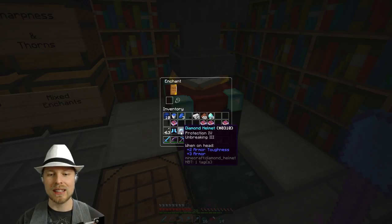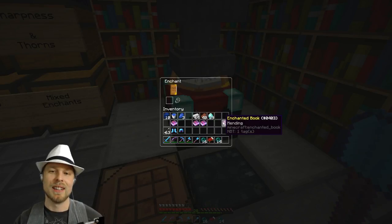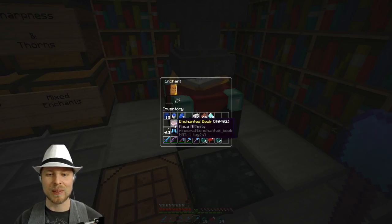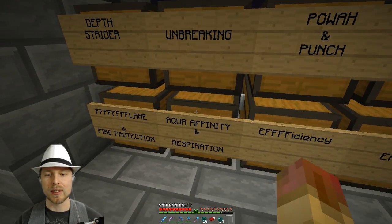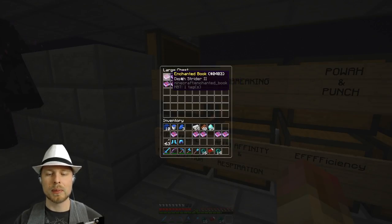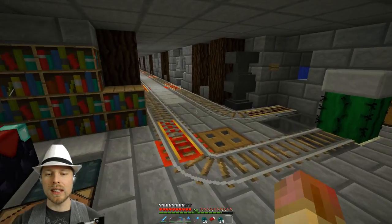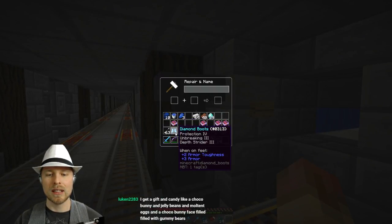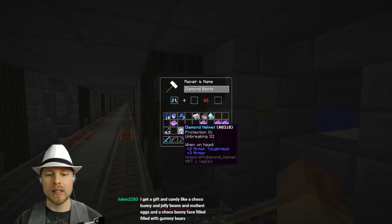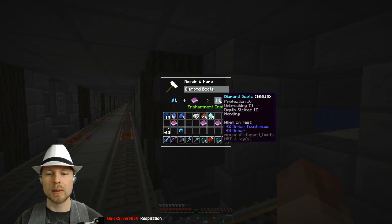Now we want to put Mending on, and I'm down a book of Mending, so we've got to get one more. But holy crap, that is hilarious — we got exactly what we're looking for. So Aqua Infinity and then Respiration, that's the other one I wanted. We do have Respiration in the suite. So we have all the things that we need. I think I borrowed Depth Strider anyway, so we'll put it back. The only thing is we still need to get Mending on that — Aqua Infinity, Depth Strider, and then Mending. We got everything we need, we're just going to put Mending on that.